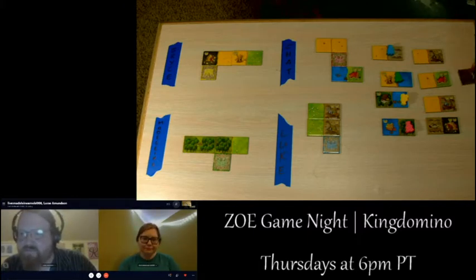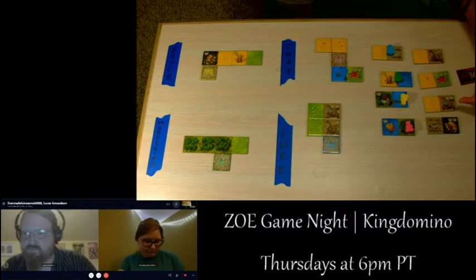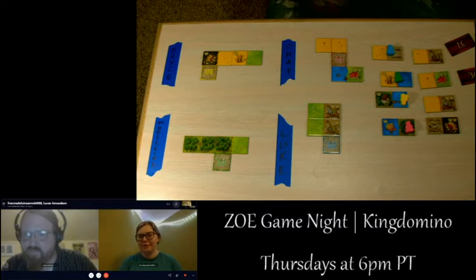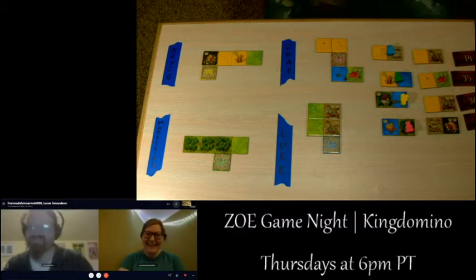Luke asks about the crowns on the next row. The next row has: a plains and swamp with one crown on the swamp, a plains and farmland with two crowns, a plains and swamp with two crowns, and a swamp and cave with two crowns. The hosts debate whether to call them caves or mines — mines are technically more valuable, but we'll call them caves.